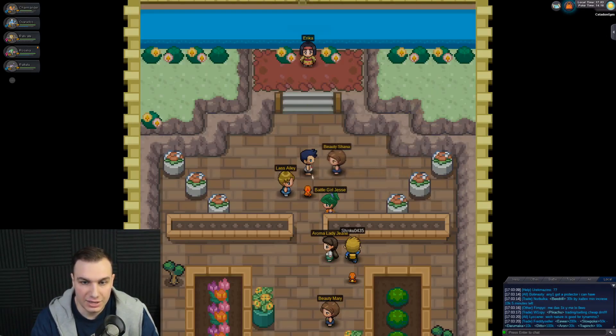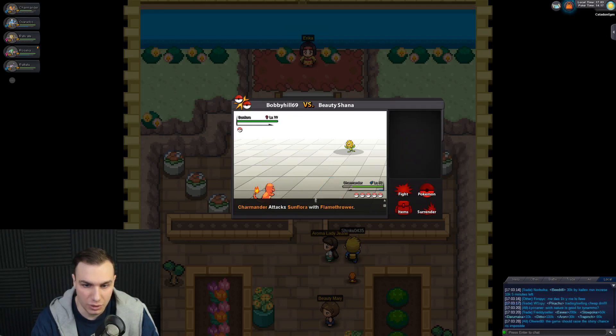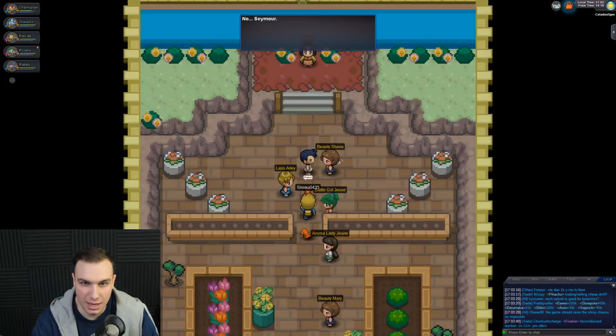This is the last Trainer here. Let's go ahead and see what Pokemon she has — a Sunflora. I battled a Sunflora earlier, and I remember that Charmander was not able to one-shot with a Flamethrower attack. Let's see what it does this time. It actually fainted this time. We got 16k XP — we're getting so much experience.